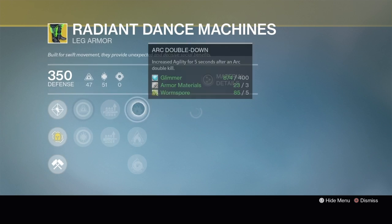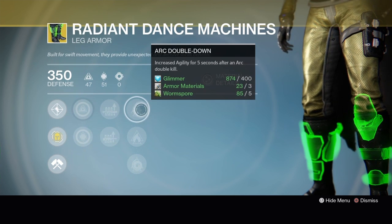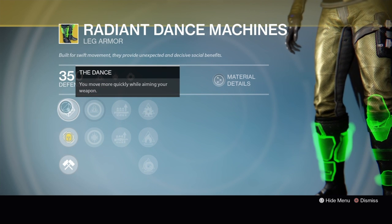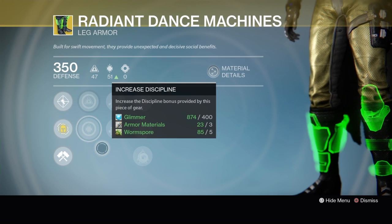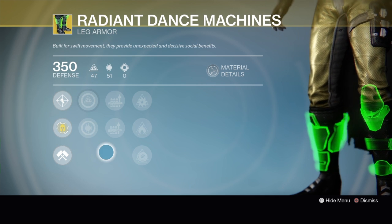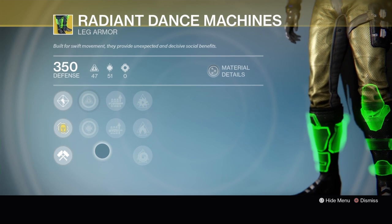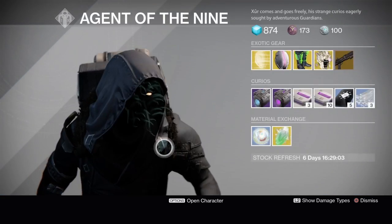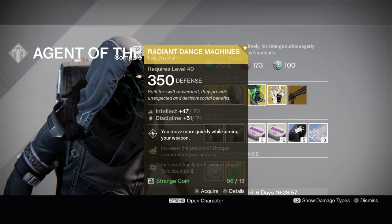Hunters get the Radiant Dance Machines leg armor. It's got Intellect or Discipline, Shotgun Ammo or Machine Gun Ammo, then Arc Double Down, Solar Double Down, or Void Double Down. The exotic perk is The Dance — you move more quickly while aiming your weapon. These weren't bad for agility builds in Year One, but since then there's been better options. The Frosties and the Bones of Eao are preferred now because you get more speed. This one is literally just move faster while aiming.